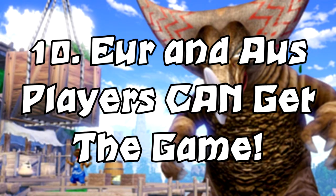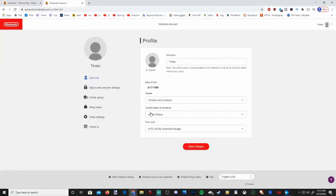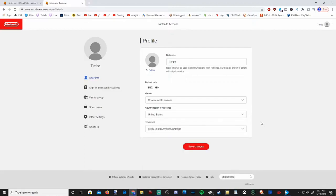Finally, Number 10: How to get the game in Europe. It is possible to get the game in Europe or Australia. The simple gist is that it is possible to change your eShop location since Nintendo Switches are not region locked, and as long as you can acquire money from the specific region you're trying to buy from — whether it be an Asian or American version — you'll be able to purchase and play the game. I'll leave a link in the description to a video that shows you exactly how to do this, and I might put together a Monster Rancher-specific one if enough people request it.